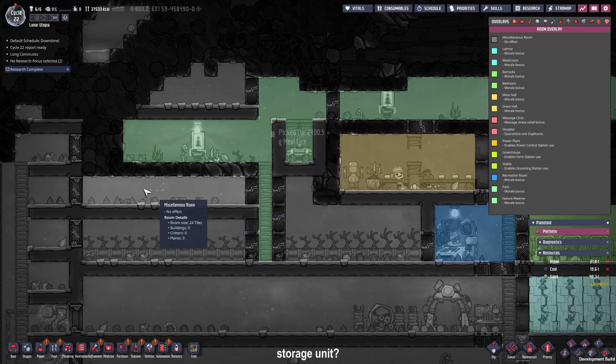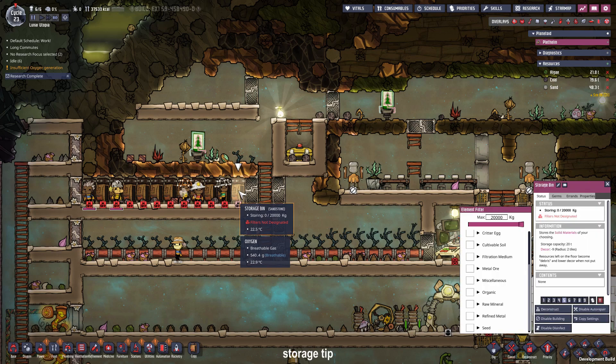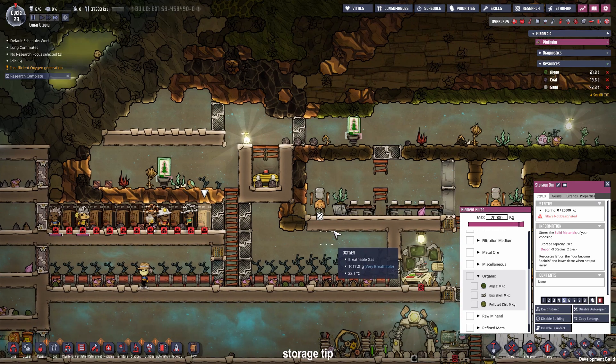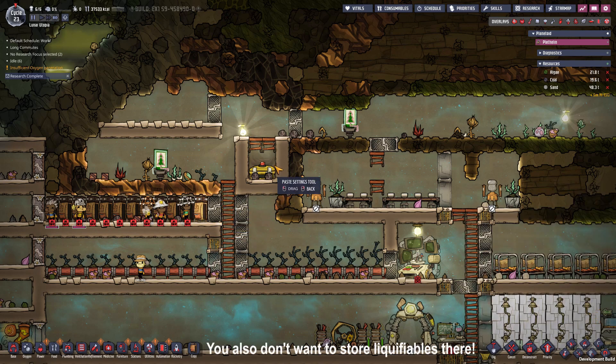Here we could place some storage units. I place some storage units — normally I don't like to use them, I like to use the one-tile storage, but since we don't have access to that yet that's gotta do. If you are setting up your storage bin make sure to not store polluted stuff because we want our polluted stuff in our specialized room — so make it sweep only, and remove the polluted dirt and other polluted stuff. Copy the settings over and then you can place some sweep commands if you want to.